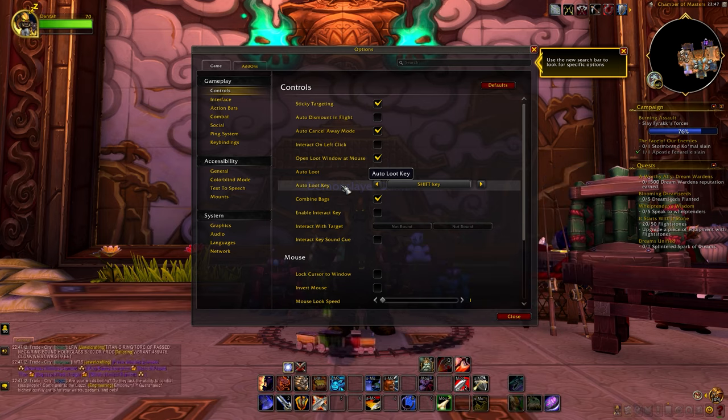Raids are basically larger dungeons where a huge group of players try to defeat stronger bosses. There are three difficulties: LFR, also known as Looking for Raid, which is the easiest version of the raid that you can queue up for. Then we have Normal, Heroic, and eventually the hardest difficulty, Mythic. The higher your item level, the higher raid difficulty you can partake in.